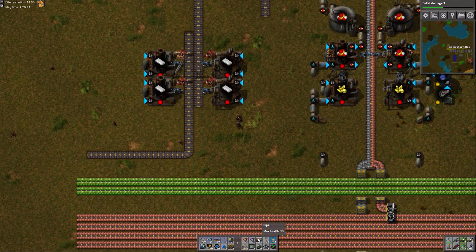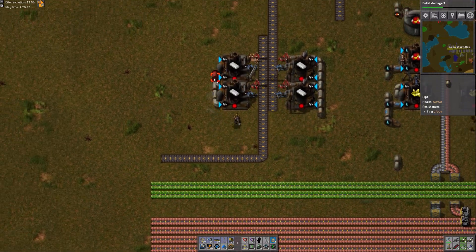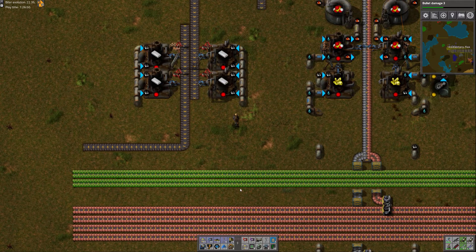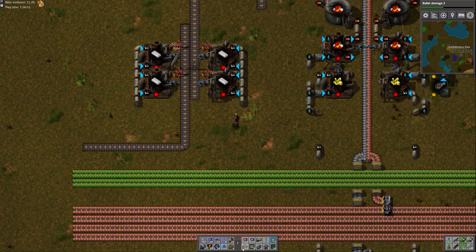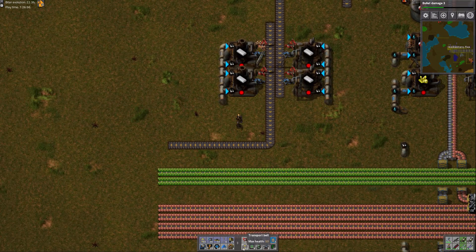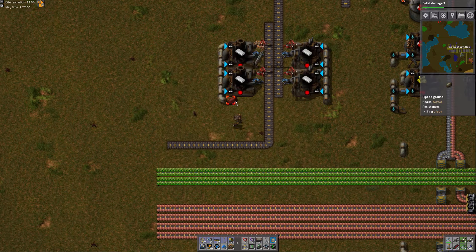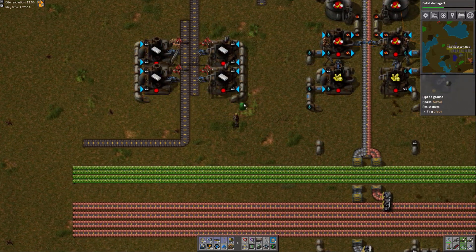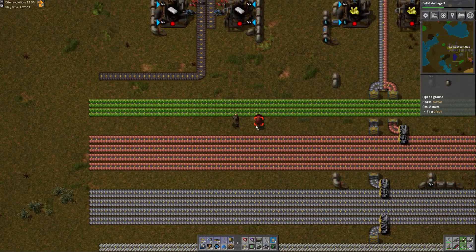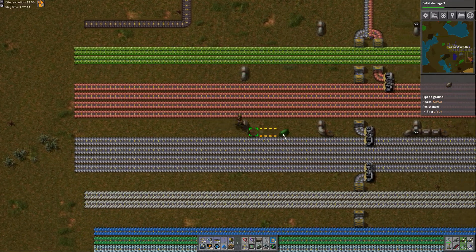Before I power it up, I'm going to put the pipes in first. Right now, oil has stopped being produced because my tanks are full of the yellow and the red — the heavy and the light oil.